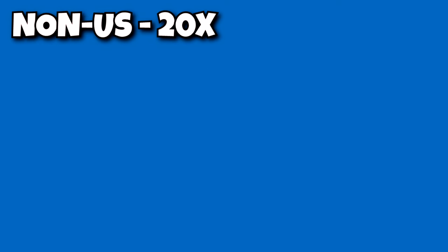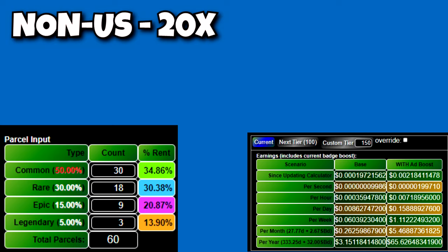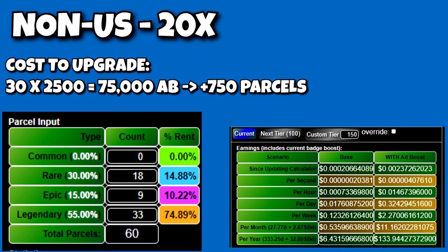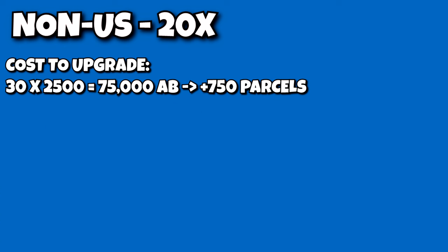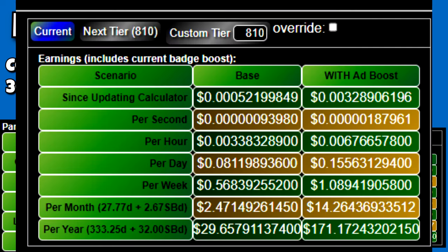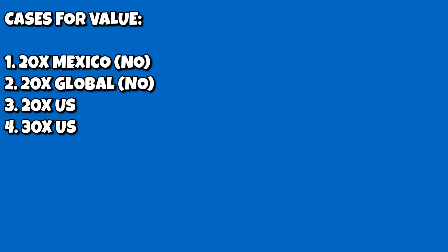Similar issue with 20x for other non-US players. You have 60 parcels with a breakdown of 30 common, 18 rare, 9 epic, and 3 legendary, earning $5.47 a month. Converting 30 commons to legendaries costs 75,000 Atlas Bucks — equivalent to buying 750 parcels — and would give you 18 rare, 9 epic, and 33 legendaries for $11.16 a month. If you bought 750 parcels instead, you'd have 810 total for $20.48 a month. Even if all 810 were commons, you'd still make $14.26 a month. So for international players, the answer is no.